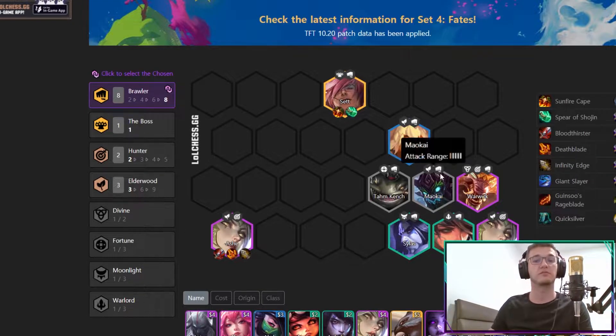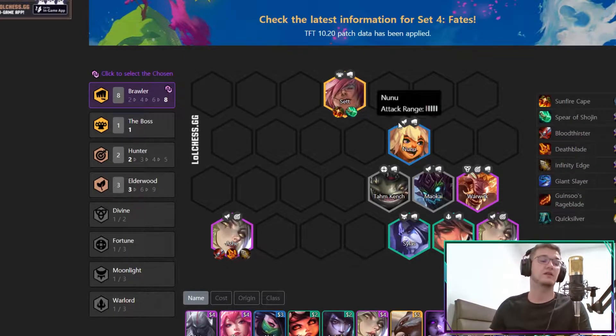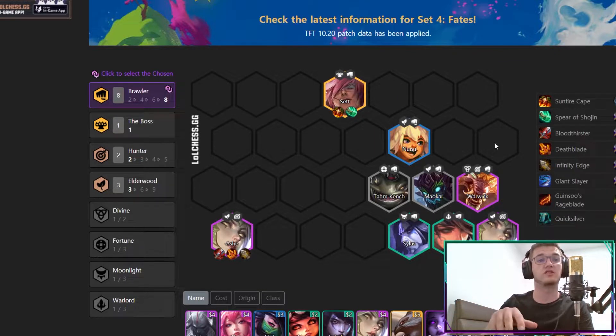You should decide at the beginning of the game if you get the chosen — Tom Kench, Maokai, Silas, Vi, or maybe even later Nunu. If you don't find a chosen brawler, you can find a chosen elderwood and go six brawler six elderwood, though that's not as strong. If you get a spatula, give it to Set as an elderwood — that makes Set really powerful.